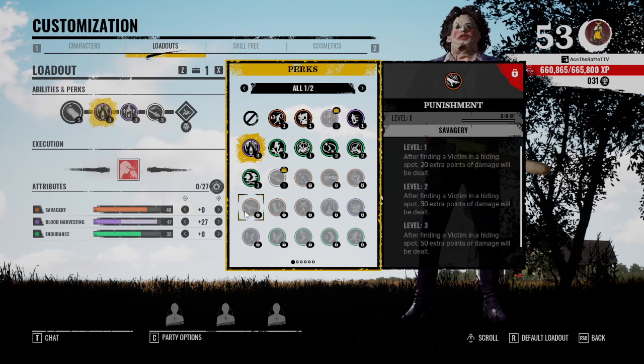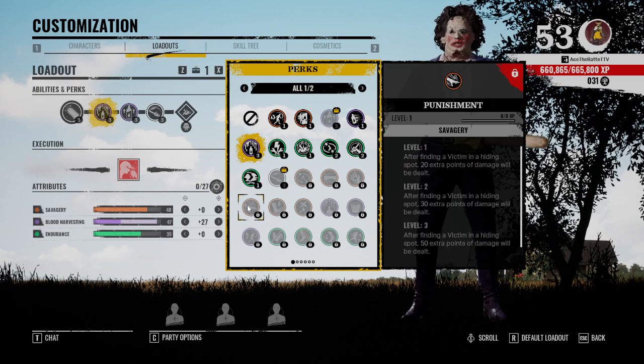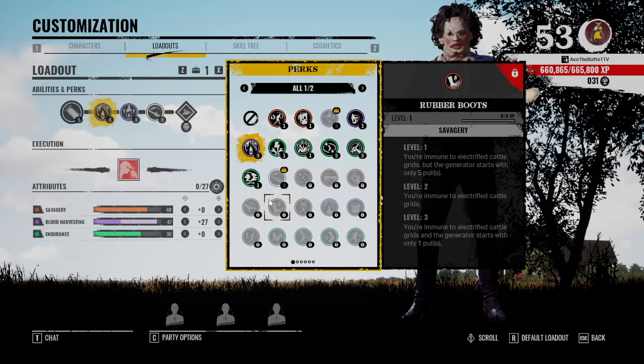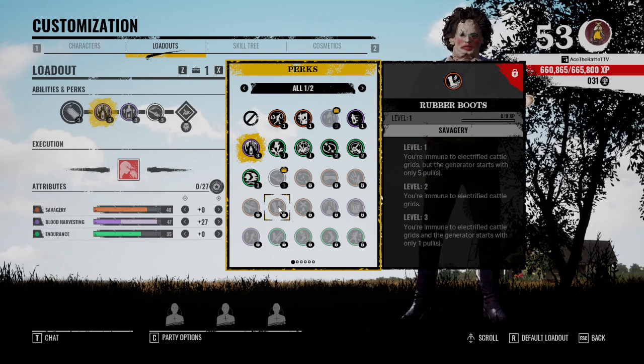I would instead use Feral, because you get seven more points of damage with no downside. Punishment — after fighting a victim in a hiding spot — I can count on one hand how many victims I've pulled out of hiding spots. I think hiding spots are pretty good but no one is using them right now. This perk could become meta in a few months once people realize hiding spots aren't that bad. There's also one that's funny for Bubba: you're immune to electrified cattle grids, and the generator starts with one less pool. That means you can walk on electricity — if someone's teabagging at the exit gate when it's electrified, you can just run right through and maybe get a kill.